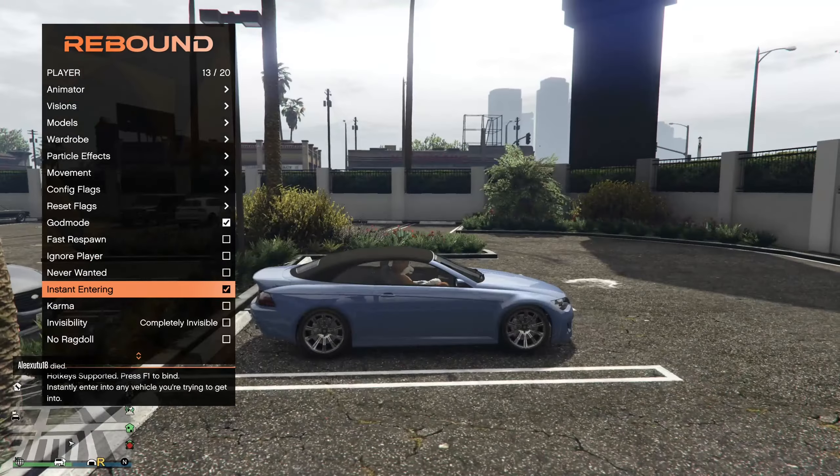Coming down to spoofing options, you got rank spoofing, matchmaking spoofing so you can pick whichever server you want to be in. Then you got your Rockstar ID — when someone clicks on your name it'll spoof it to a different Rockstar ID. Then you got your name so you can have bold text when you type. You can change the color of your name to red. You got crew spoofing, host spoofing, and you can change your IP address.